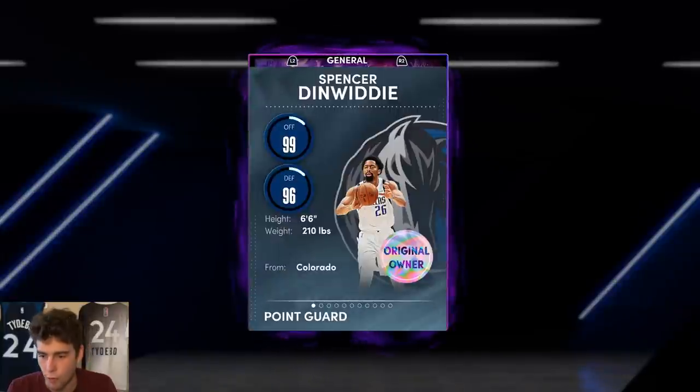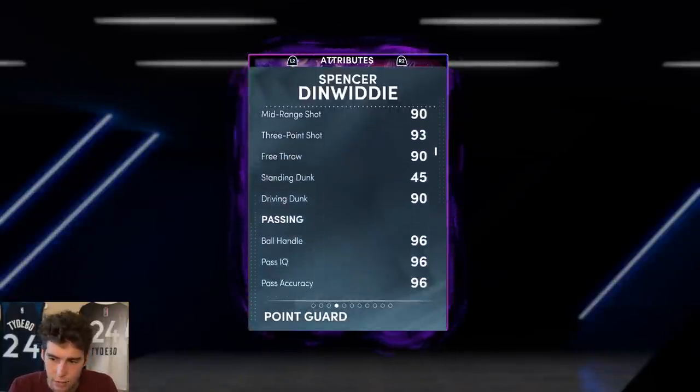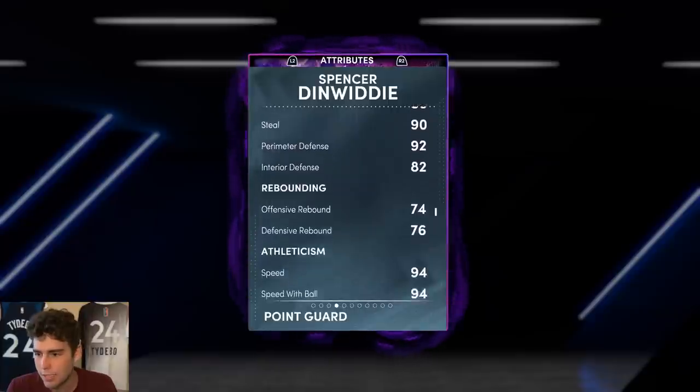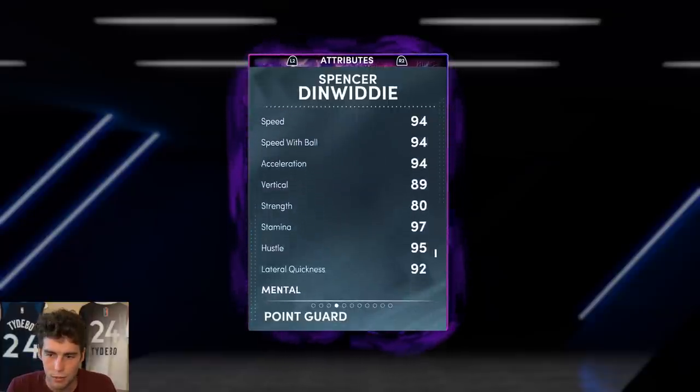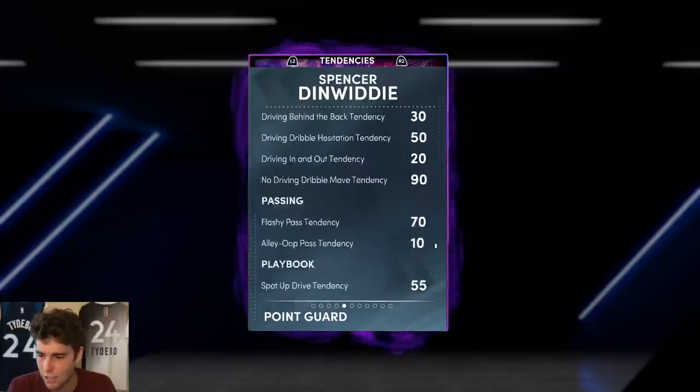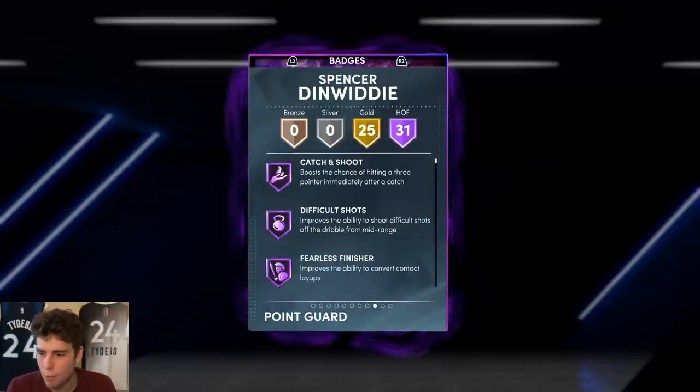Here's what Spence is gonna do for you: 6'6", 210 pounds, 93 three-ball, good driving dunk, standing dunk — wish it was a little bit higher — good ball handle, decent block, steal perimeter is good, interior at an 82 is fine, speed with ball and acceleration at 94, 92 lateral quickness as well, 10-to-2 eyes, 80s or above across the board.